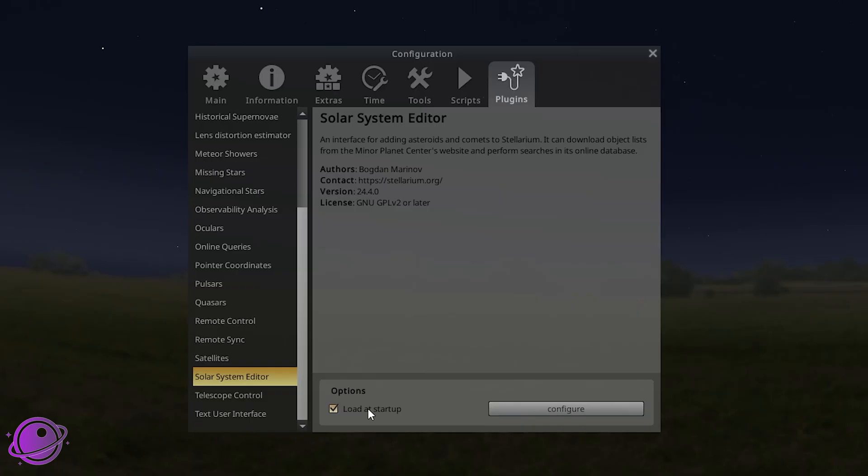The reason I tell people to go here is because sometimes it's not selected to load at startup. If this is not selected here, it won't load in the other location either, so make sure this is selected. If it's not, click on it, restart Stellarium, and then come back here and click on Configure.